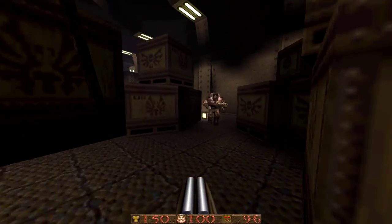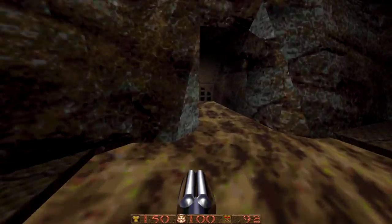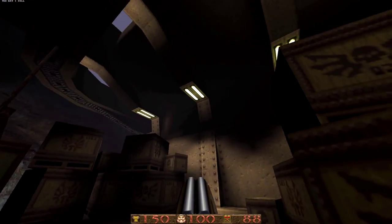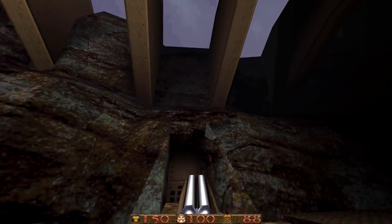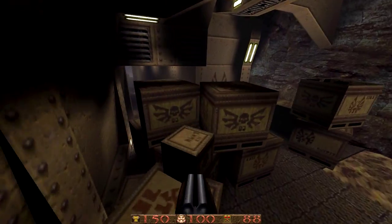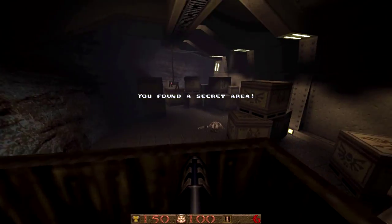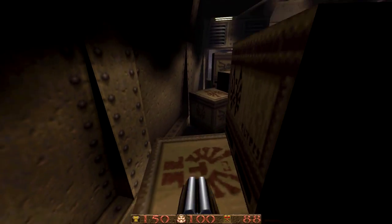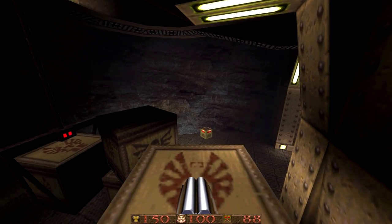Here's another real-world element integrated really nicely — a crate slowly moves forward letting you progress through the area, and as you do so enemies pop out at you. And now we have the obligatory crate puzzle. There's the secret here — that grenade launcher comes in very handy and grabbing it early is fantastic.